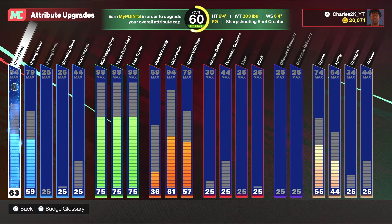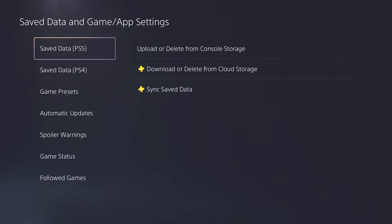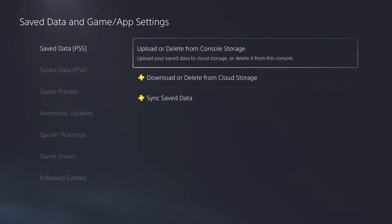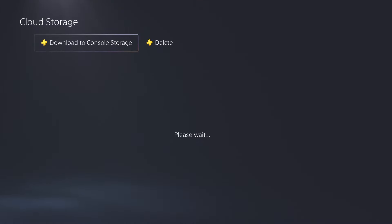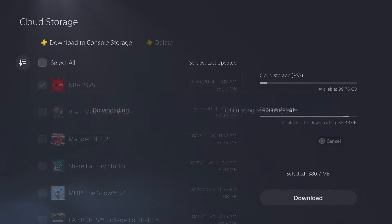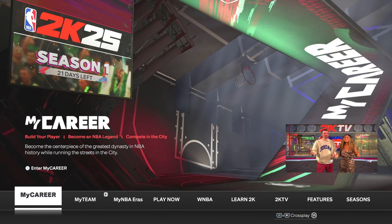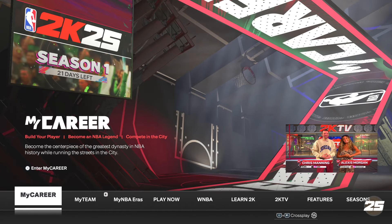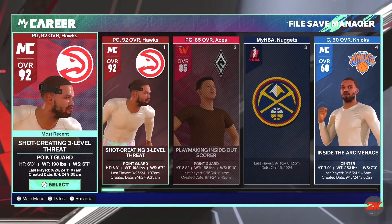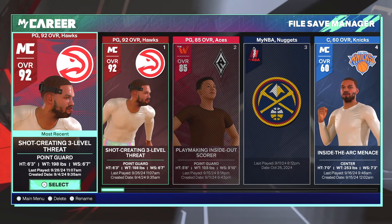Once you're done farming VC and want your MyPlayer back, go back to Settings, Save Data and Game App Settings, and this time go to Download or Delete to Cloud Storage. Select Download to Console Storage, select NBA 2K25, and download it. Once that's done, load up 2K, select MyCareer, and your original player, settings, and everything will be back.